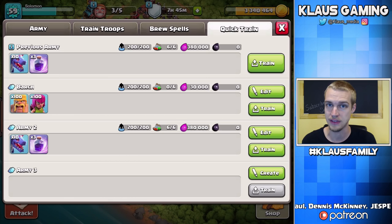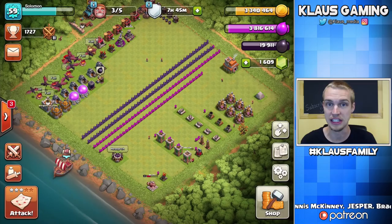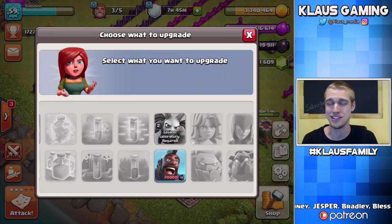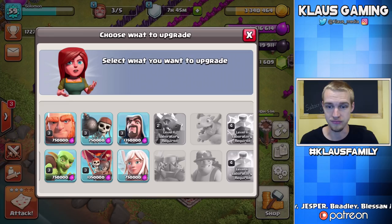That was 2,000 Dark Elixir plus a lot of Elixir. Now, I was using the Dragons in the previous episode where they were discounted because of a special event. But the real cost of max Dragons and max Rage Spells is 380,000 Elixir. So likely I won't use Dragons if I'm almost out of Elixir. All these upgrades are so cheap compared to my max storages — I'll probably never have to use anything else besides Dragons. It's a great Dark Elixir farming army.